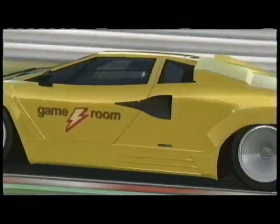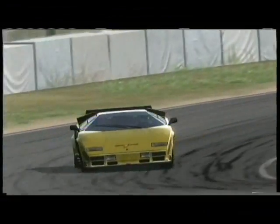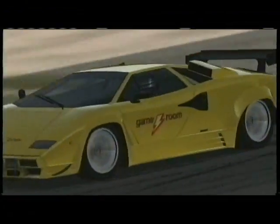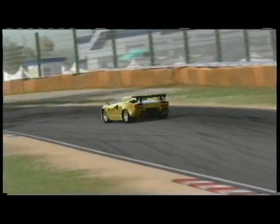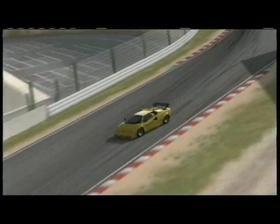I decided to drive this track in my Lamborghini Countach — the yellow one. It's got the Classic Game Room decals on it, because this is the Classic Game Room. We can do crazy things like that in Forza 2, which is one of the great things about this video game. I love creating the different Game Room logos and Wind Squid logos.